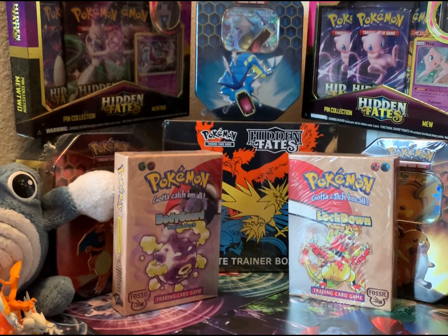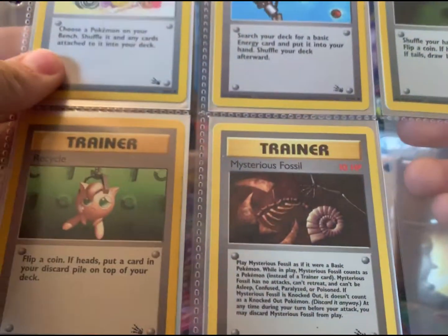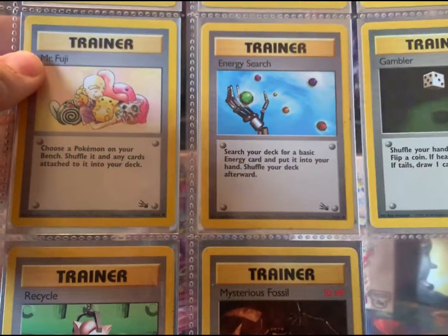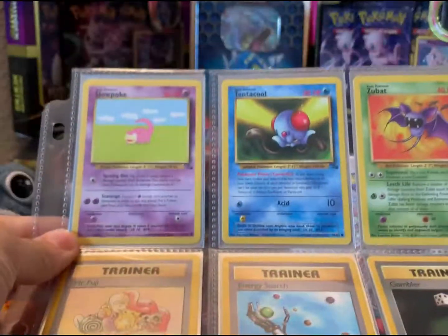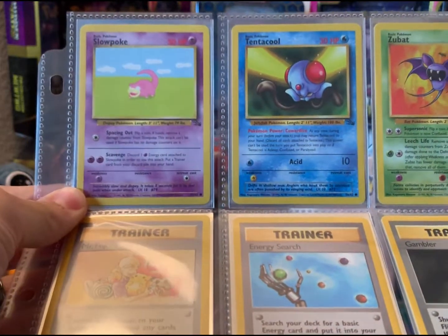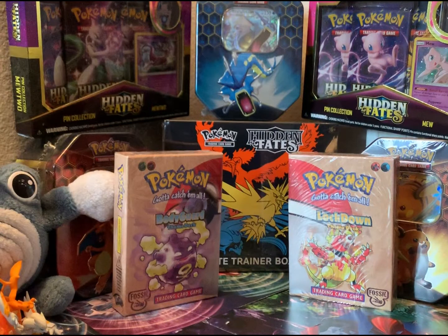I'm gonna start from the back, and then we're gonna get more exciting here. This one has, I think, five trainers here, which is very different from some of them, like the expansions and whatnot — only have one or two. But yep, that's the very last page to that sheet.